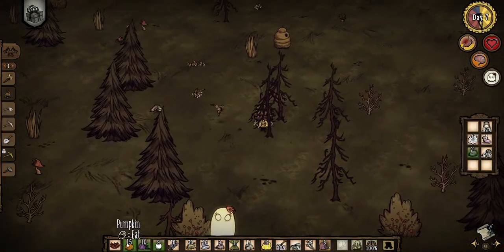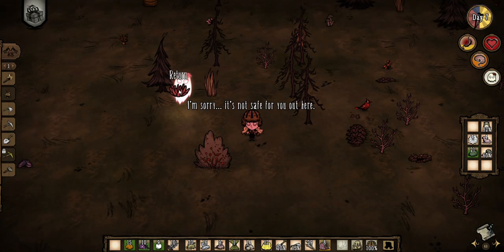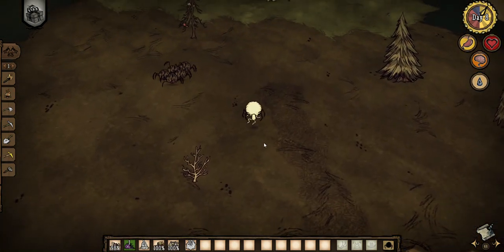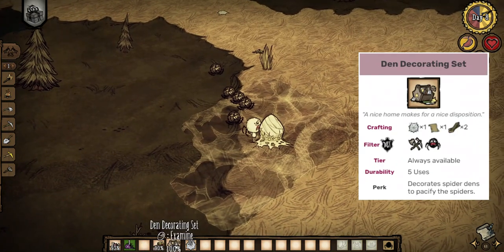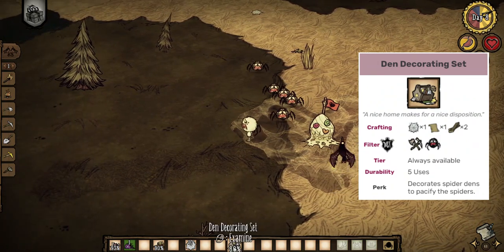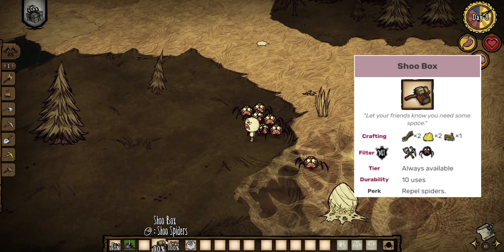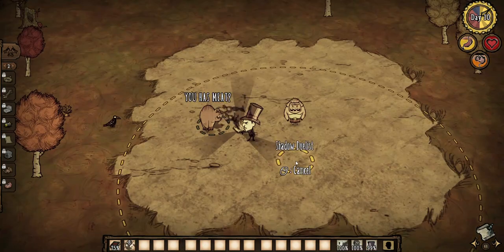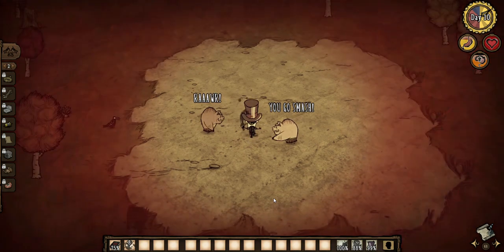Wendy's rework gave her way better control over Abigail, allowing her to set Abigail to both aggressive and passive, as well as making it easy to summon and unsummon her sister. Weber's rework was almost all about controlling your spiders. The Webby Whistle sets all your friendly spiders to neutral and calls them back to you. The Den Decorating set lets you control neutral spiders to a certain extent, making it safe for your teammates in damageable structures like walls. The shoebox allowed you to not only put away your friendly spiders but also stop any aggression from friendly, neutral, and even hostile spiders. Unfortunately for Maxwell, his refresh didn't really give him any new tools for controlling his duelists. Therefore, in order to be able to control them, it's vital that you know how they work.